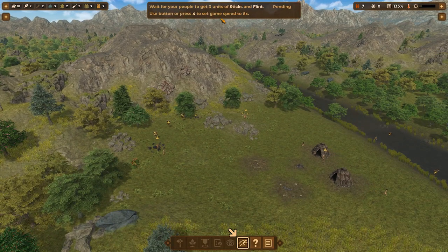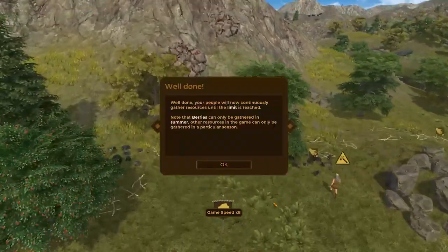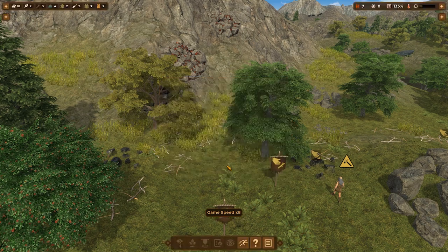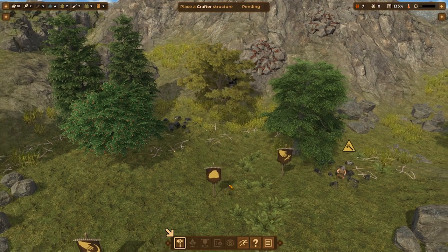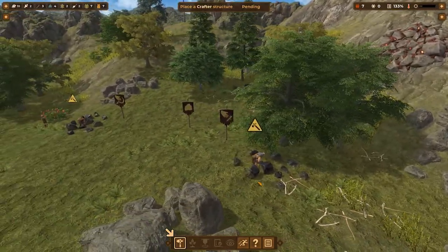Wait for your people to get three units. So we're going to go ahead and fast forward just a little bit. Well done — your people now continuously gather resources until the limit is reached. Berries can only be gathered in summer; other resources can only be gathered in a particular season. Hunting tools — crafter — so that must be some sort of building. I want to watch this guy gather stuff real quick because that's what we do — we look at little details.